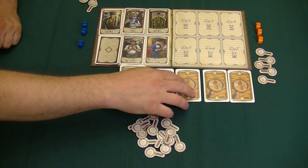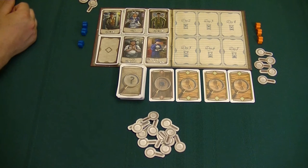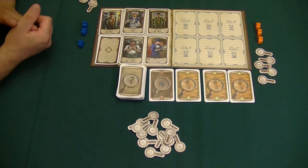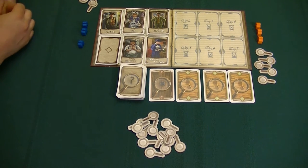Let's say I collected six of these and Christine had two of them. I have the majority, so I'm going to score eight points. However, I'm going to lose one point for each card that my opponent has, so I would only score six points. That's how the scoring works. There are eight different types of clues in the game, and there are also some map fragments and wild cards.